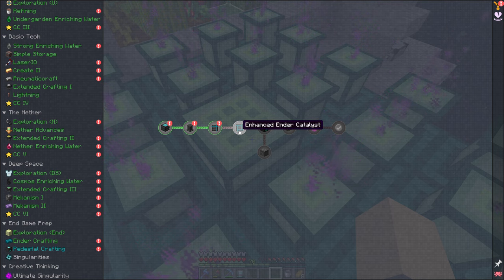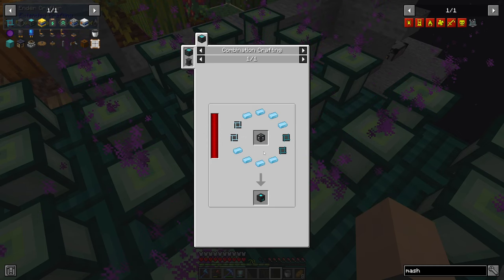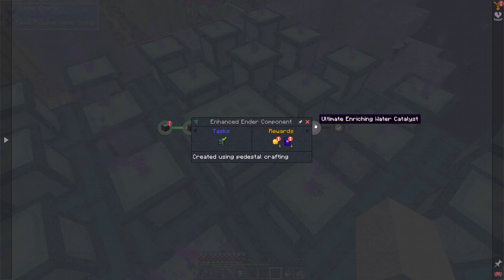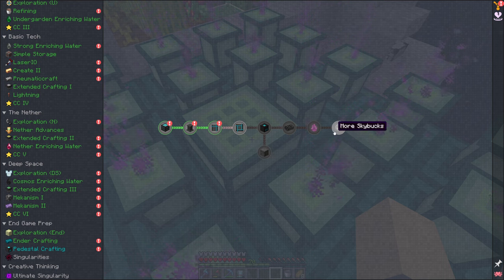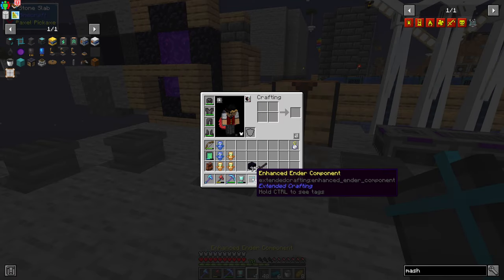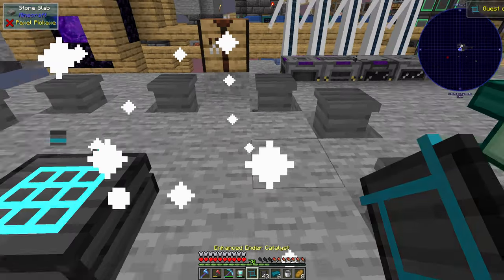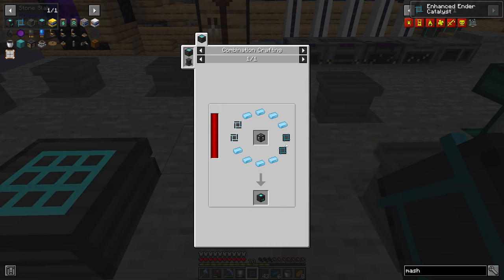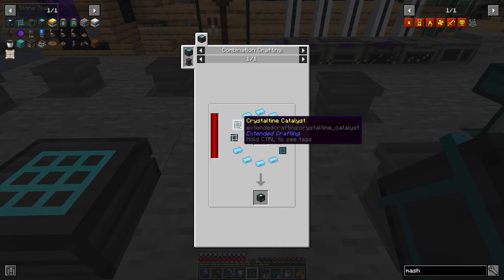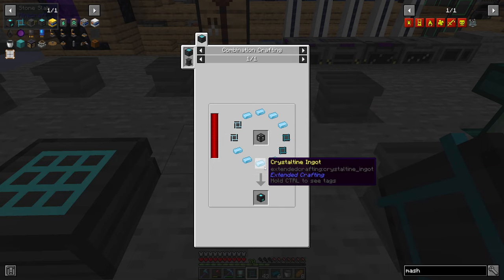So the enhanced ender catalyst is what I needed next — I needed three more of these. It's then used to make the quantum compressor, which I assume is what's next. Then we can get blank ore, blank ingots, and ultimate enriching water. I've just made the other enhanced ender components so now we should be able to make the catalyst, which is the next step, and then the quantum compressor. That takes two of these ender catalysts as well as some crystalline catalysts and crystalline ingots — crystaltine ingots. I think I used up all of the ones I had left when I was making the cobble gen upgrades.